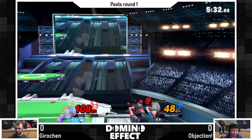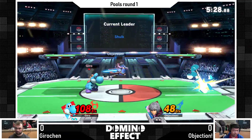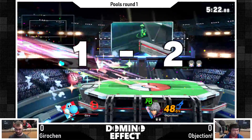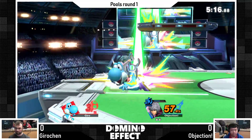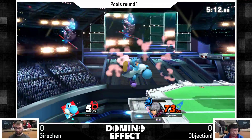Shulk should be using buster monado now - anything can kill at this point. Maybe forward air can kill, but Girochen has nice defense, waiting out the smash monado. Back air though. Shulk with smash and jump monado is very scary because he can go deep off stage. That's like the equivalent of seeing a DDD going off stage, except DDD is slow.